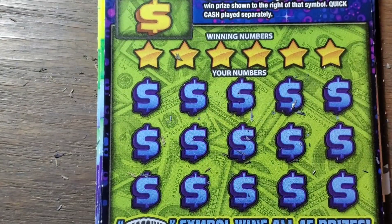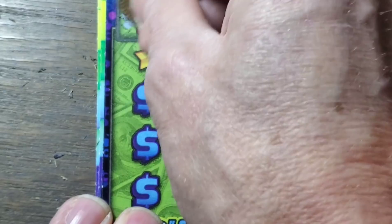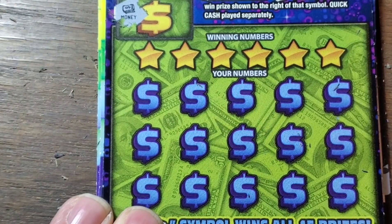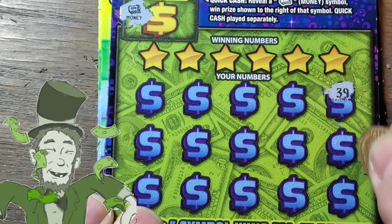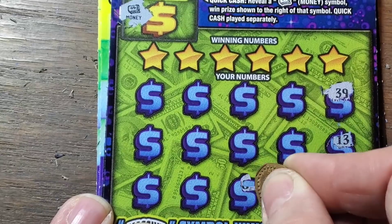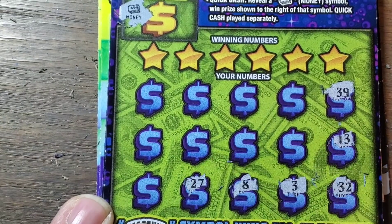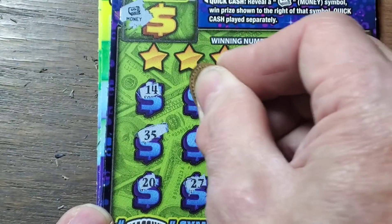I've got three tries at this. I hope we'll find a winner on this one. Money, money, money — we've got the money symbol, so we've got to win. Now let's go around the horn looking for another symbol, see if we can increase our luck on this one and find some more winning symbols.